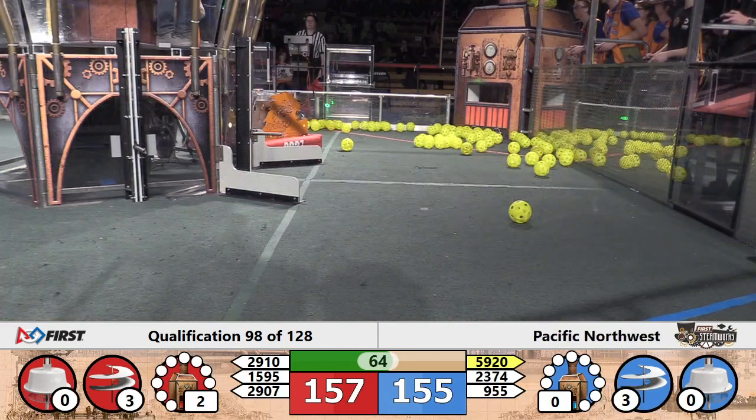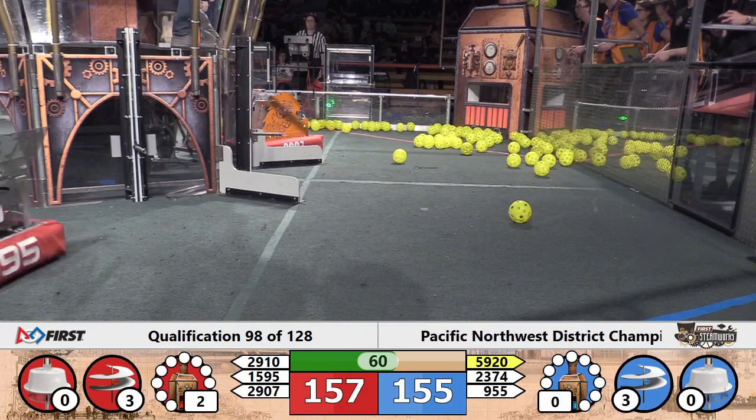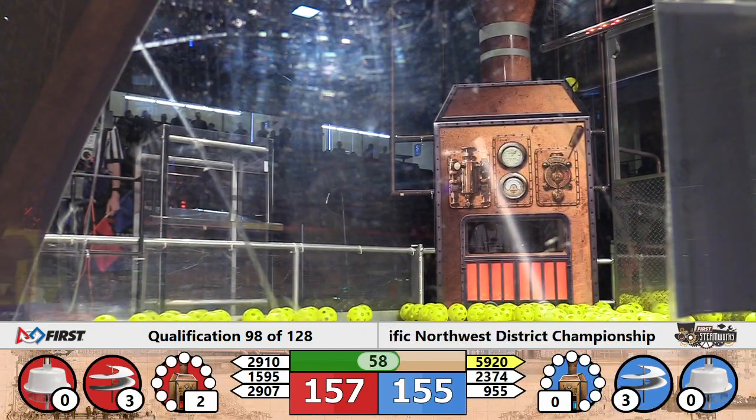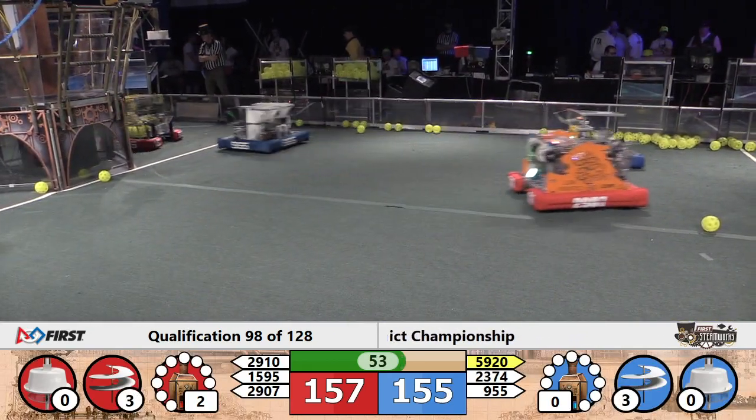2374 is the Crusader bots, and they've put another gear on board the blue airship. 955, the CV Robotics bot, is carefully waiting their turn. All three blue robots contributing to the gear scoring there as we come under a minute to play, and it's still just a two-point advantage for red.